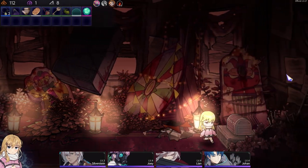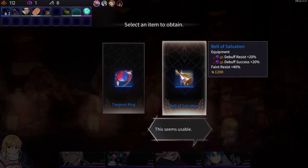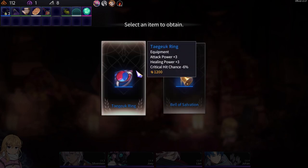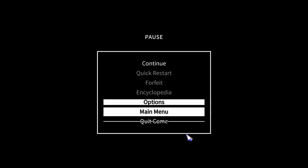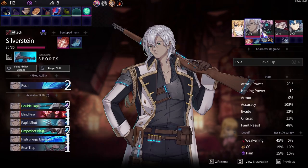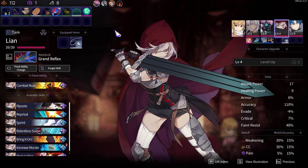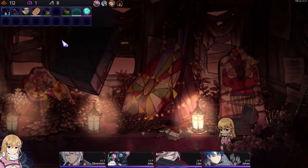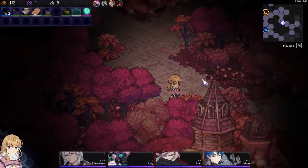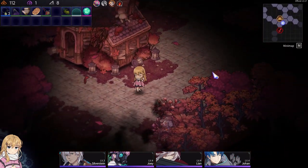We do have a key. Ooh, below salvation — debuff resist and debuff success, and resist too. Attack power, healing power, critical chance — that's a no-brainer I think. Attack power, healing power — we can give it to Leon. Haven't really done anything with Johan yet. Another place for a key.